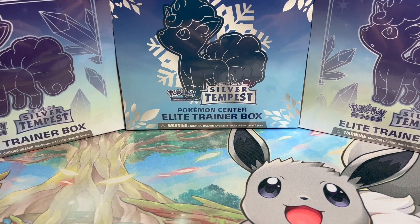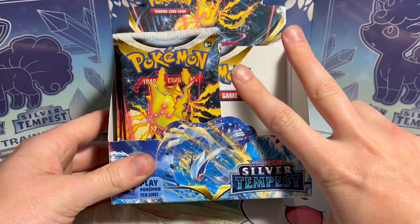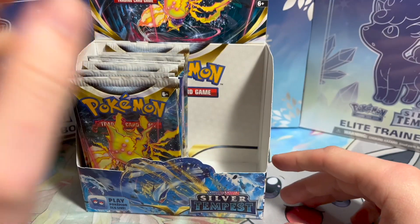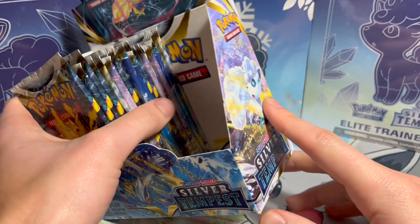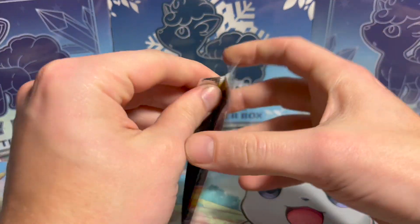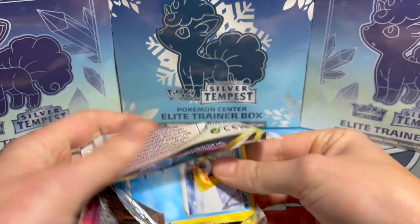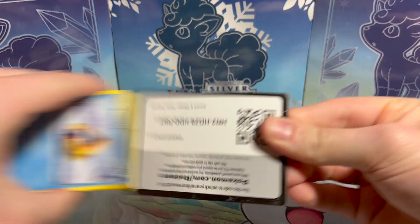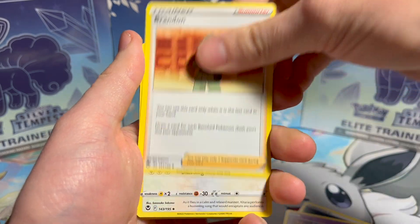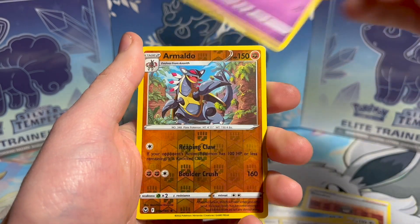What is up, Pokey people! Welcome back to another video. Today, as you can tell from the background and the thumbnail, we're opening Part 2 of Silver Tempest. If you haven't seen Part 1, it's right here — go watch it. It was a little light on hits, so I'm pretty excited to open up these packs and see what else is lurking in this booster box. Let's get ripping! We only got one character rare last time.